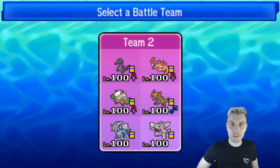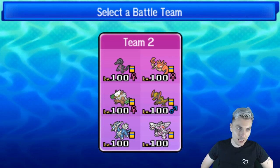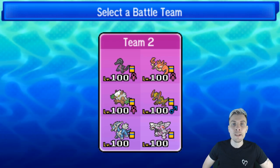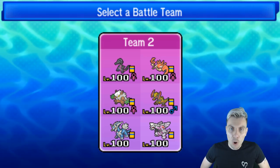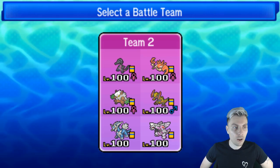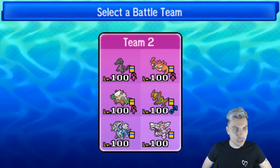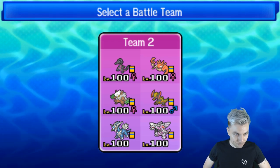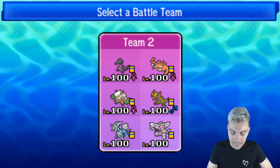To recap the team: as always we've got the Salazzle, we've got Kingler, Shiftry, Haxorus, and the restricted combination of Dialga and Palkia. Off the back of yesterday's second episode, I'm hoping we can continue this hype train today with the team. Haxorus and Salazzle put in so much work yesterday — it was incredible. I cannot wait to get into today's episode.